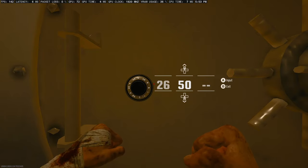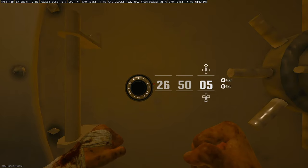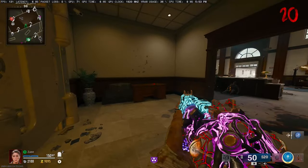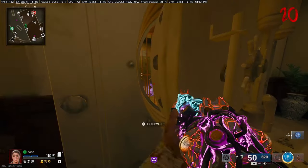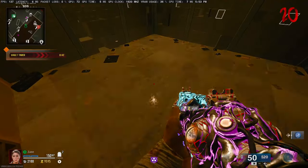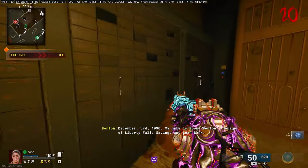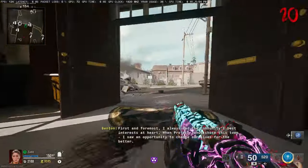Once inside the vault, note that if you don't have any loot keys you won't be able to access the loot. Most of the loot that spawns is based on the key you bring in. There's a time limit inside the vault — either click out to exit or wait for the timer to expire. Since you have the code unlocked, you can always come back with a new key to find more loot.